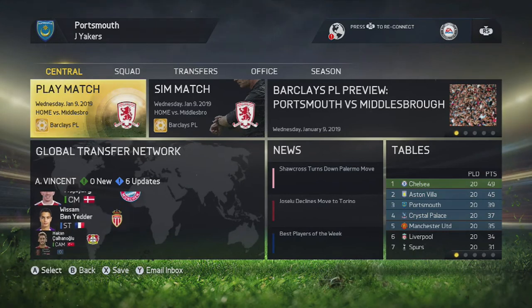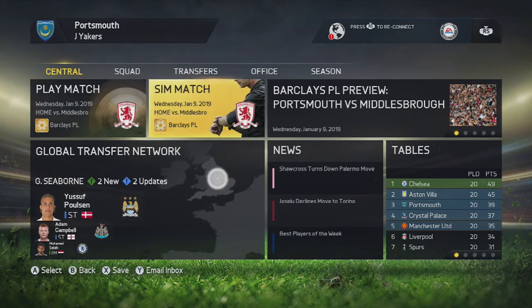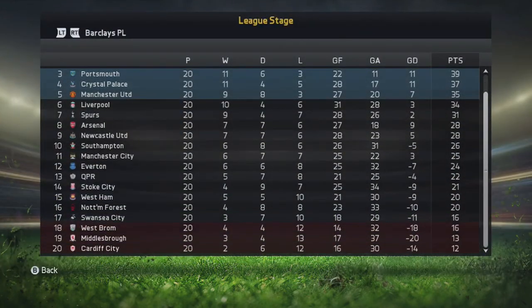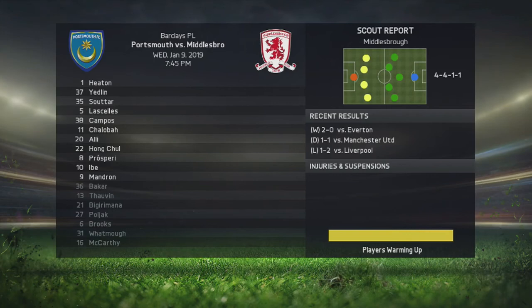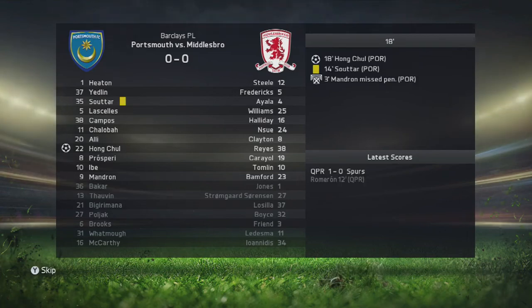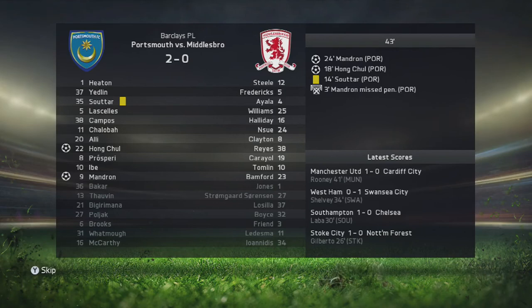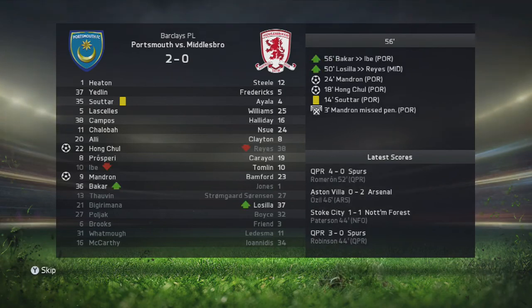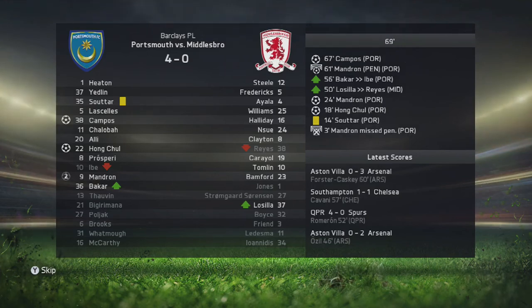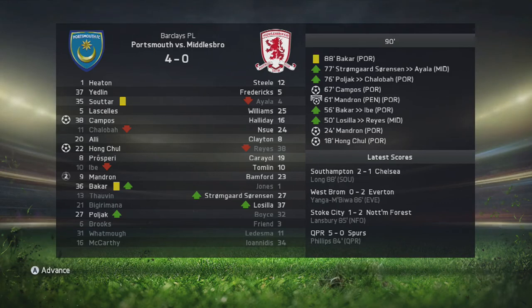We have another game here against Middlesbrough and once again I'm going to simulate it — I do apologise for no gameplay in today's episode. Middlesbrough are currently sitting in the relegation zone, so it's not really an important match. Manjong starts by missing a penalty, but Hongchul manages to get a goal, and then Manjong gets his goal after missing the penalty earlier on. Manjong gets his second and then another comes from Felipe Campos — that's two and two for him now. We wrap up a 4-0 result against Middlesbrough, which was really expected given they are in the relegation zone.